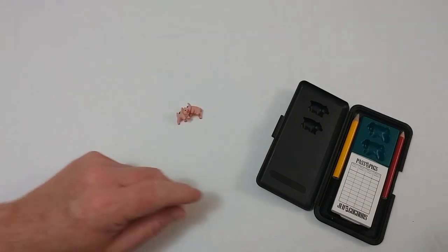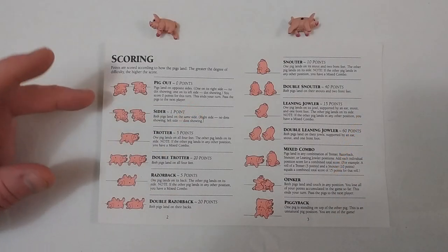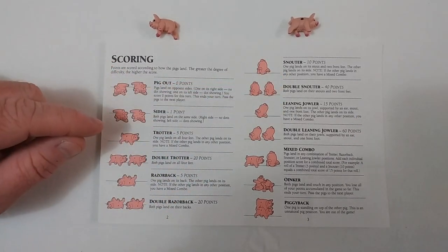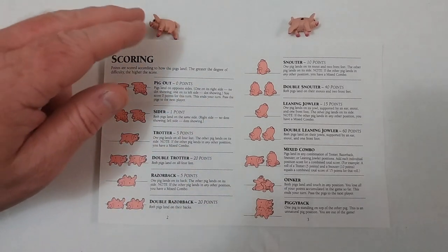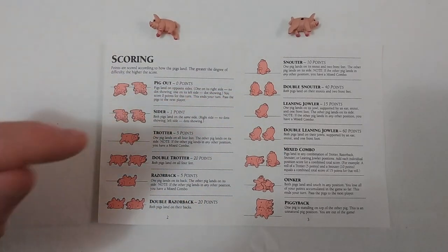Let's take a look at the different ways you can score with pigs. A sider is only worth one point. But a double trotter, well, that's 20. If you're lucky to get a double snouter, that's 40 points. But never, never get a piggy back — that's one pig on another pig's back. Well, that's just unnatural, and you're out of the game.